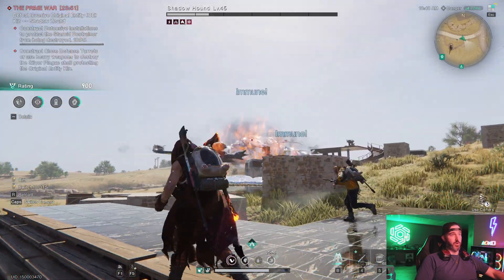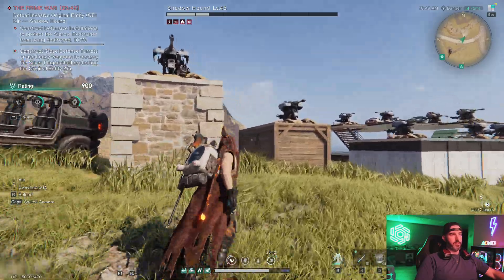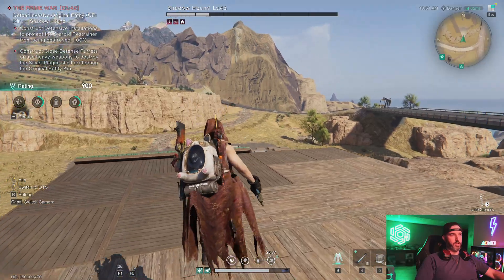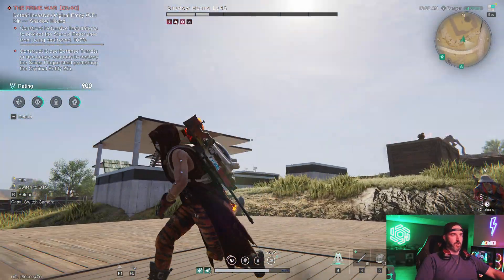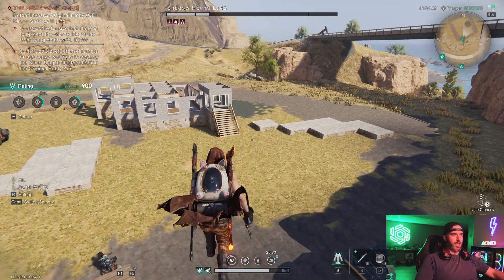We broke the shield already — super quick. On the Hound in particular he has the immune ability where he's going to do his final stand attack. At this point run right to where he's going to drop from the sky. I already know he's going to be doing it here so I'm going to get to my location in advance.